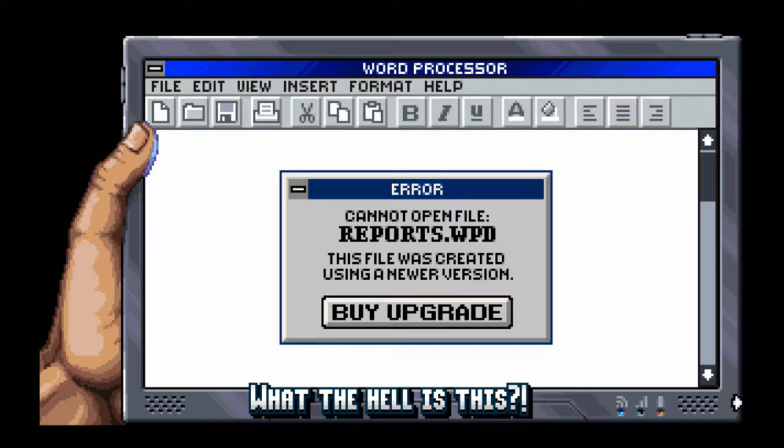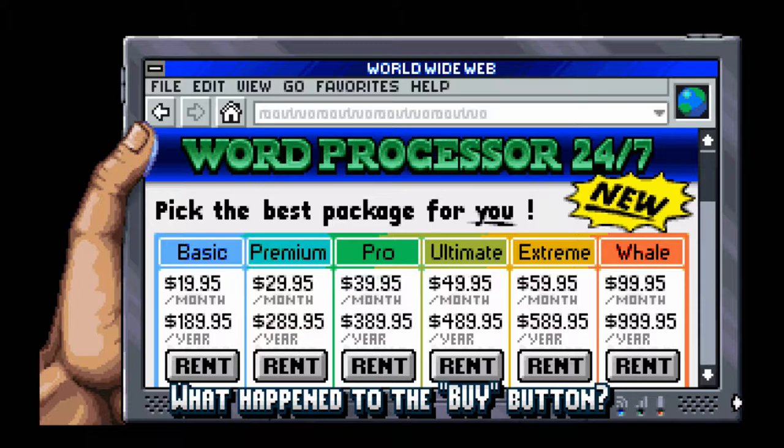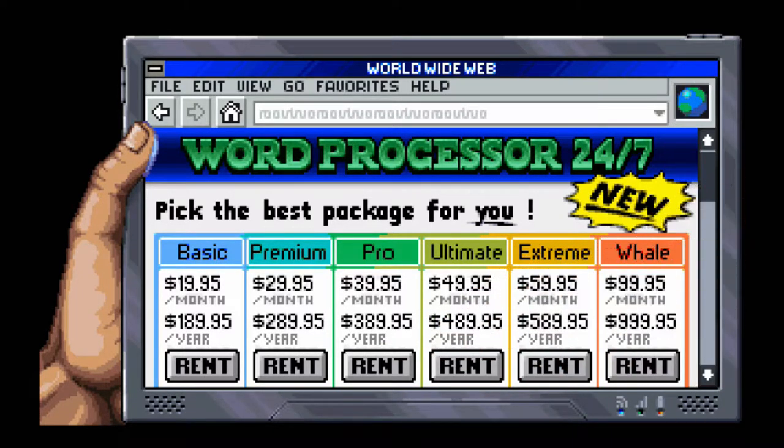That is a good-ass word processor. Newer version? What do you mean, newer version? Hey, Adobe — what happened to the buy button? Where the hell does it go? Exactly.